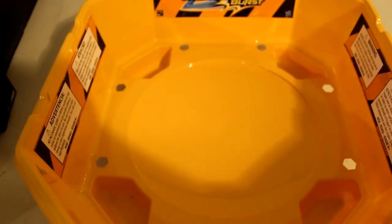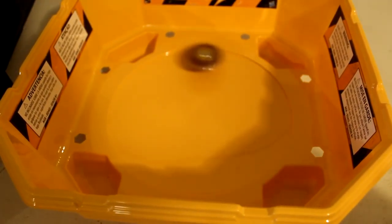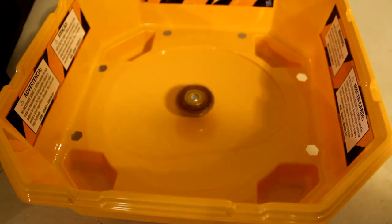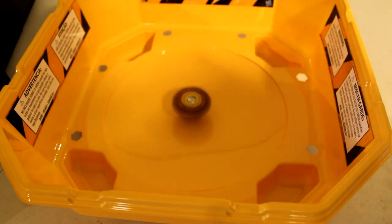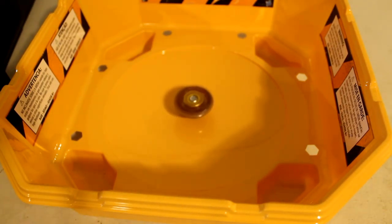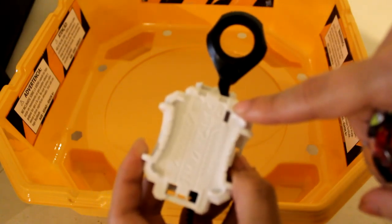Let's put this bey together and check it out. We'll put the bay stadium in. We're going to go with the left white launcher in white spin mode. 3, 2, 1 — let it rip! That's the movement when it's in white spin using the new Beyblade Burst Evolution Switch Strike launcher. Now if we put it on the left side, we're going to let it go to the right.